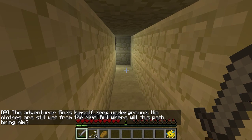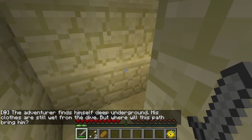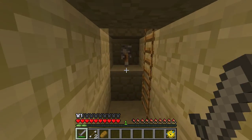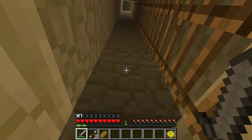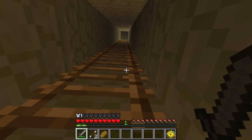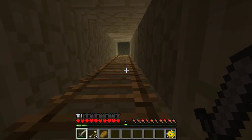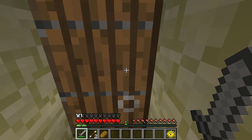The adventurer finds himself deep underground. His clothes are still wet from the dive, but where will this path bring him? There's a really cool chest, but I don't know how to get to it, so I'm just going to climb up and punch. Lever. I flipped the lever, but I don't know what it did. It made a piston go. I heard a piston. Sounds like there might be something bad up here. It sounds like a spider.